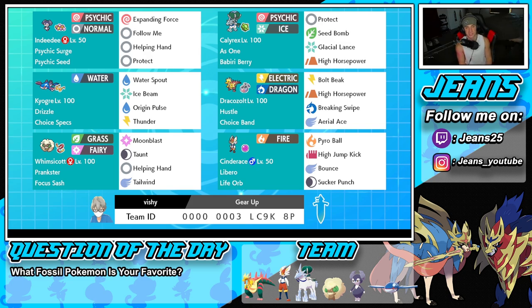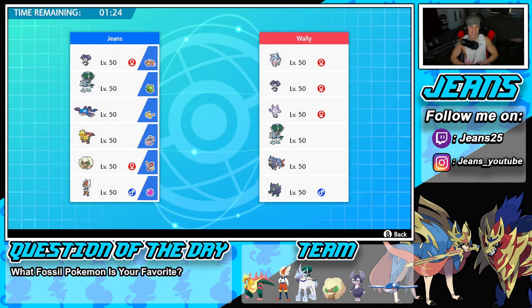Fifth pokemon is Whimsicott for speed control and support, with prankster and focus sash. It runs moon blast, taunt, helping hand, and tailwind. The final pokemon is Cinderace, which is phenomenal — it has libero to change its typing plus life orb, and runs pyro ball, high jump kick, bounce, and sucker punch for priority. If you want to try this team, the rental code is at the bottom of the screen. Let's hop on the ranked doubles ladder!